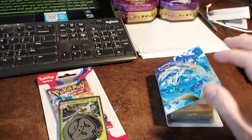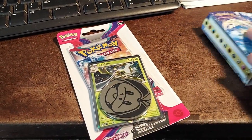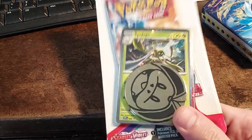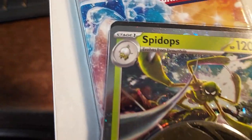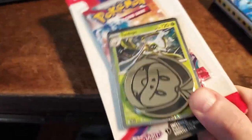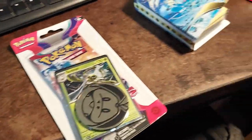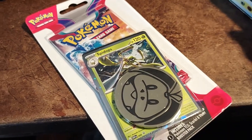Alright, back again with some new stuff. I also did a little reordering in here as well with the last pack I opened as I looked up prices. So as I said, we got the other promo here — Spidops, which if I played more of Violet I would have known what this was. But I never evolved that tarantula. Another Fuecoco coin — plastic with a little bit of shininess. The back has the Pokemon logo on it.